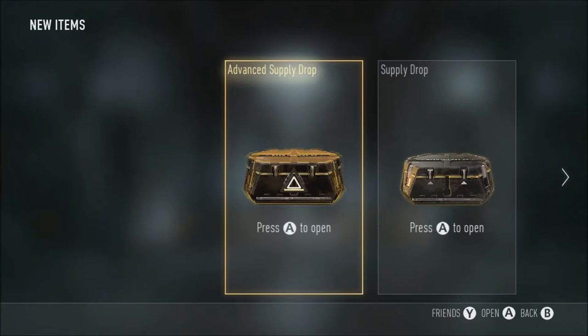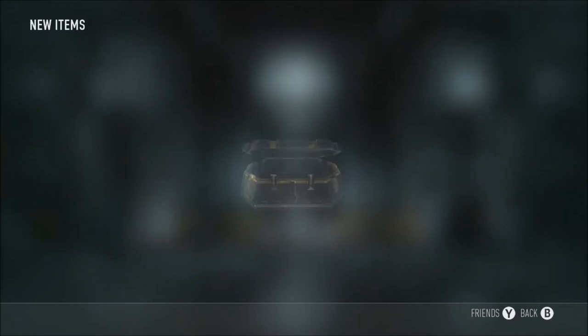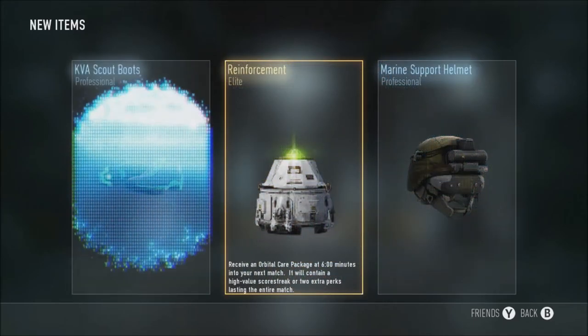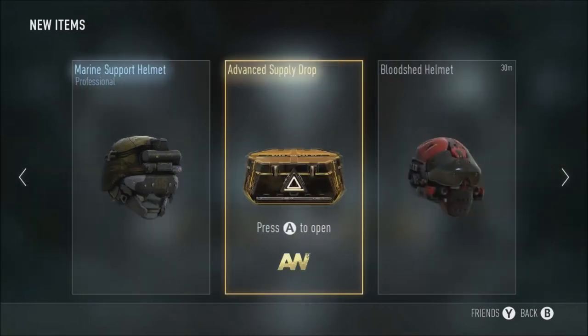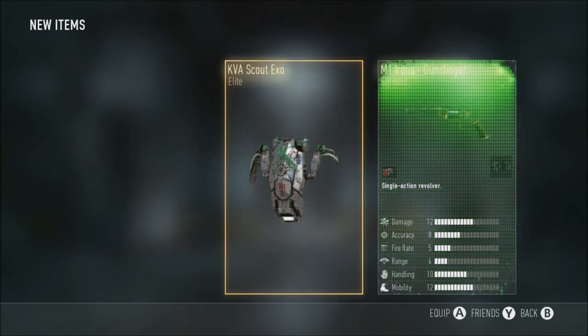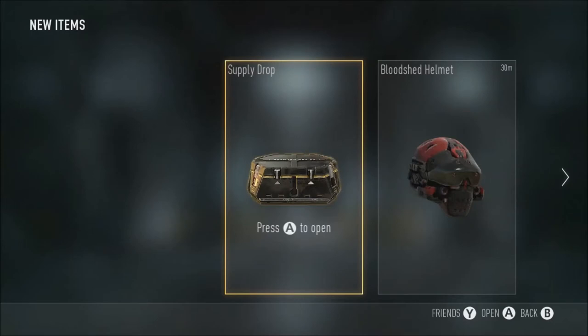Got two supply drops now. It's double XP at this moment in time, so apparently that doubles the chance for Elite. Elite Reinforcement — Marine Support Helmet and Scout Boots — not really what I was looking for. But Advanced Supply Drop, this should double our Elites. Scout XO Gunslinger — yes, that's quite a good variant to be perfectly honest. If I really want to use it and can't be bothered getting those hipfire kills, it's going to help quite a bit.